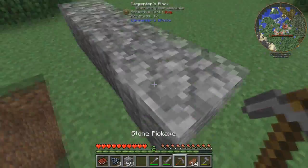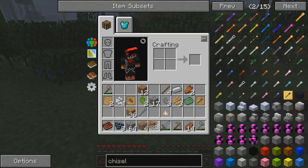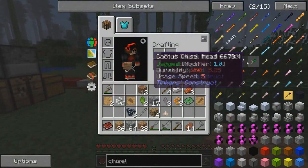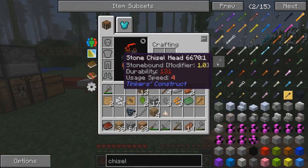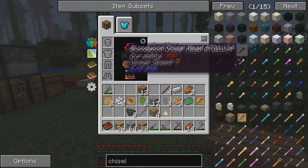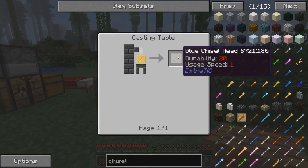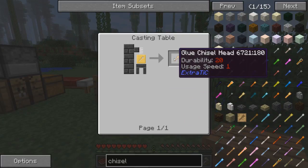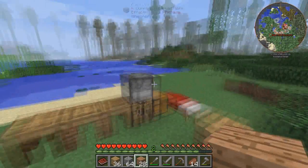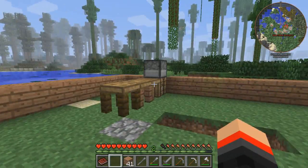We're gonna hopefully do something like that later on, because we're gonna build a house out of wood right now since I thought it was easier. There is a chisel - I don't know how you make it - it might be Extra TIC but I don't have any. I'm gonna grab this iron, let's make ourselves an iron pick and an iron axe if we need it right now. And let's go cut down some trees and start building a base.